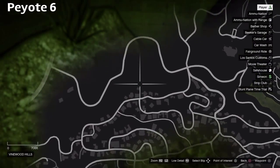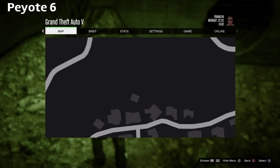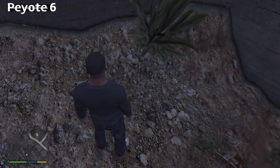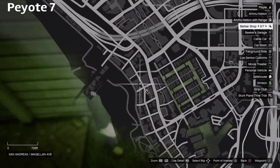Back over in Vinewood Hills again, we're in a culvert where a drainage pipe is, facing towards the homes. There's usually two pine trees over by the house — there you go, plant six.